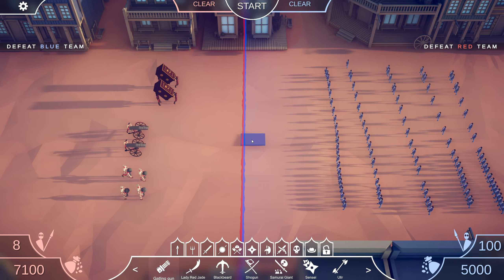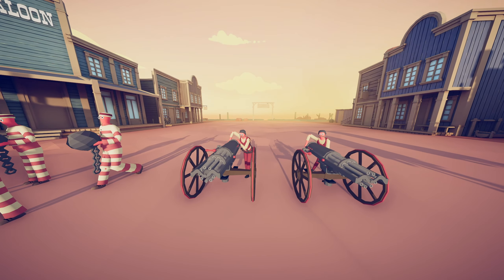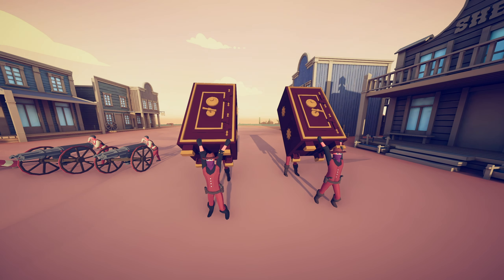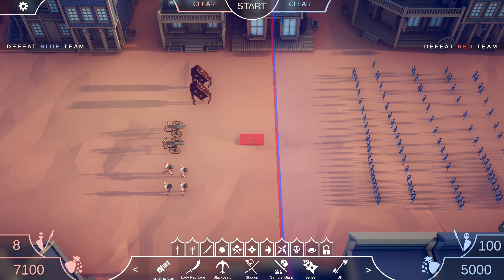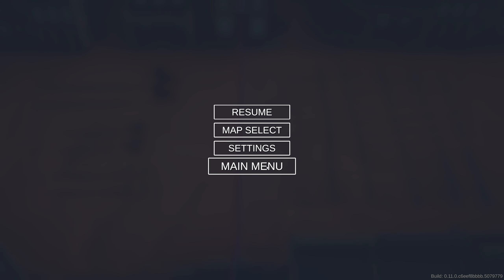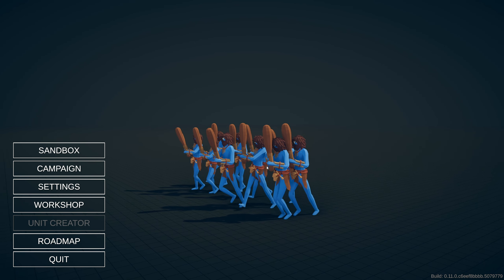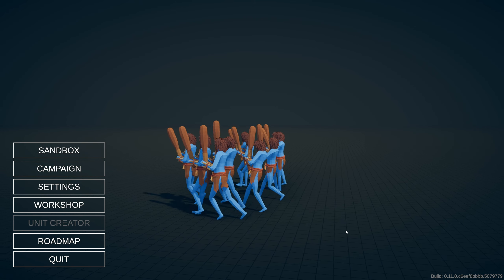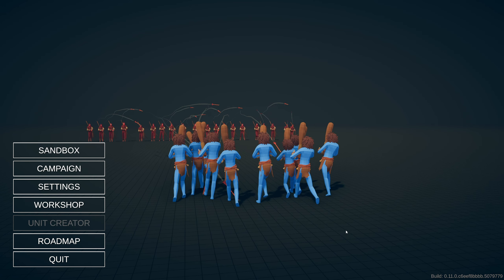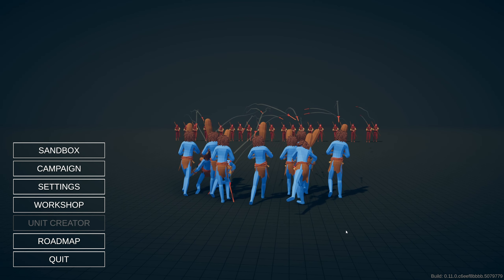That's how you unlock each secret unit in the Wild West update: the ball and chain, the gatling gun, and the bank robbers. I hope you guys enjoyed the video and found it helpful. If you did, be sure to leave a like down below, and hit that subscribe button so you don't miss future videos. Next time Totally Accurate Battle Simulator updates with more secret units, I'll be back to show you how to unlock them.